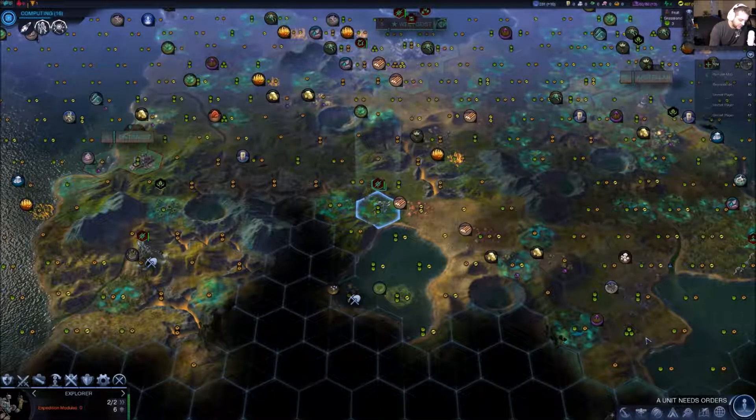Putting those three explorers out in the beginning really helps. There's another progenitor ruin we could possibly get to. These guys have got some resources — I'll put a city like here, grab these two things and all this up here. That's not too far from the capital. Put another one up here and maybe drop another down here — maybe I'll get lucky and there'll be some titanium in this area. Always want production.